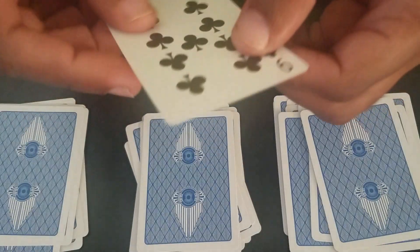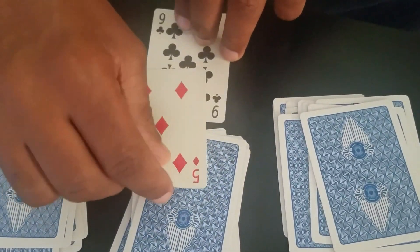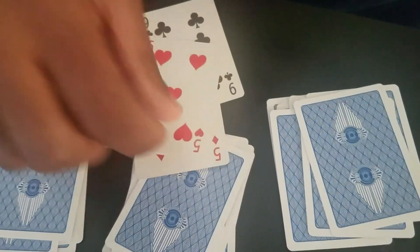Keep sprinkling it. Now, turn your card over. You see what the card is. Turn this card over — what is it? It's the wrong card. How about that one? And how about that one? Wrong card.